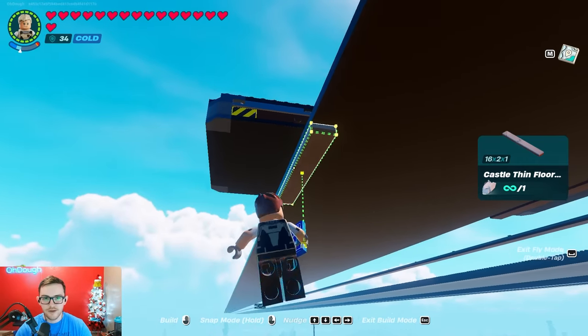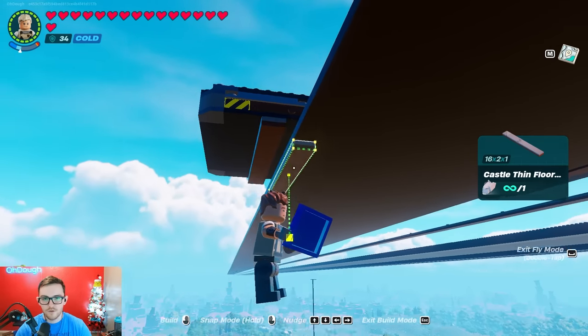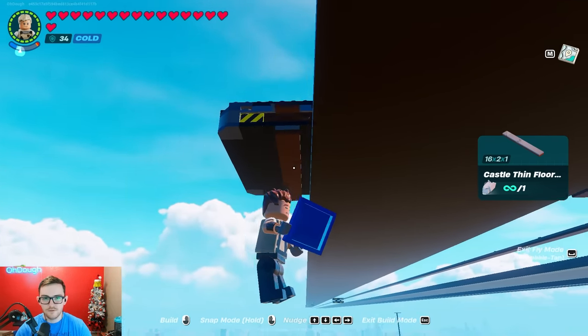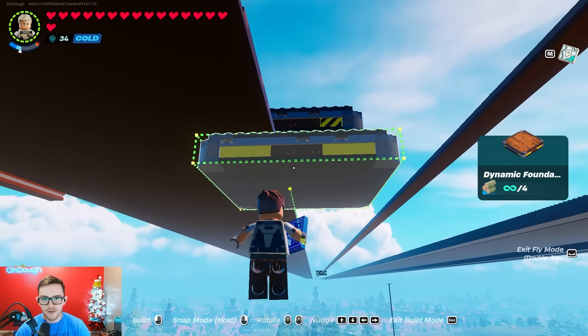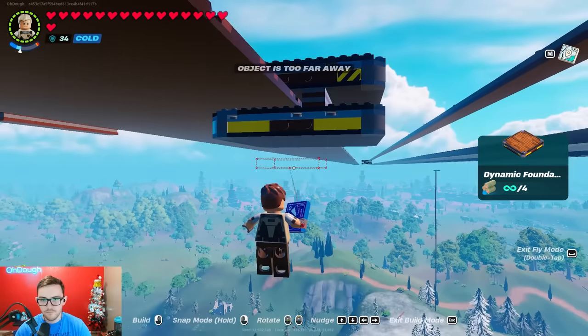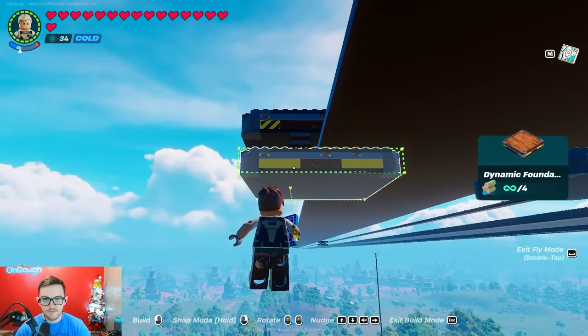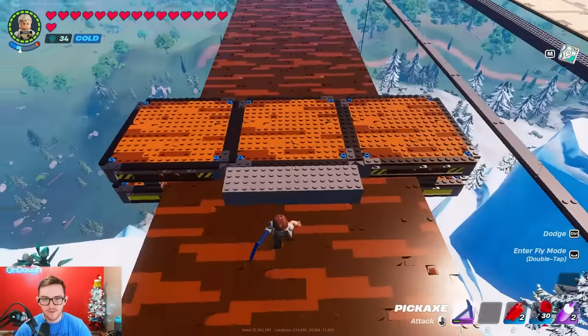Do the same on the other side — make sure it's flush. Snap on, one over, and add two of these. Go ahead and place the other foundations flush. Then put two more foundations on either side of the initial one. Swap off to flooring or you could just use foundations. You can break this now if you want.